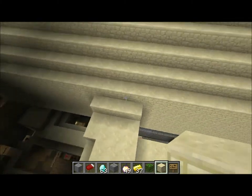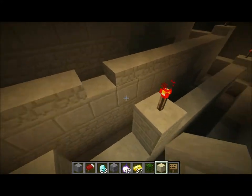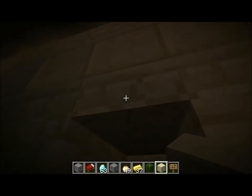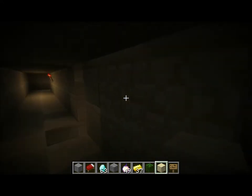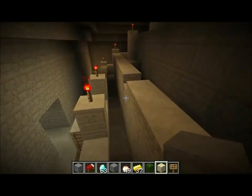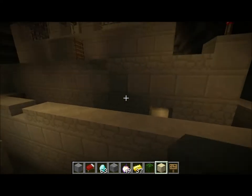It's a pyramid within a pyramid, and it looks so cool — I'm really impressed. It was only made possible through the introduction of the upside-down half slabs, like this. You can actually have two-tall rooms inside the pyramid that are made out of two-by-two-by-two blocks.